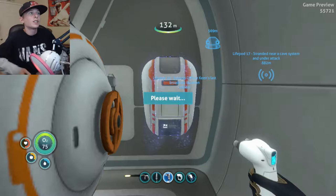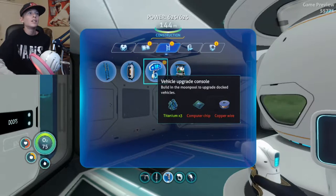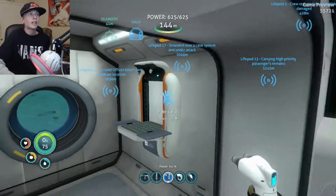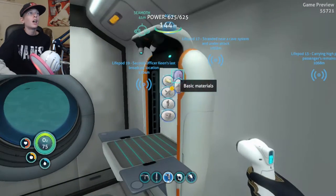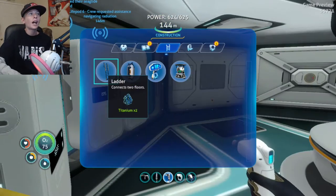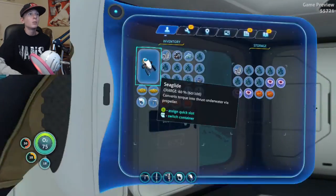Now we got a fabricator! I'm gonna go ahead and save. There's one thing I was going to build first — we need a computer chip, which sadly I don't have enough gold for. I think I have enough to make some copper wire — yes I do. Let's go ahead and do that. Now all I need is a computer chip, but I don't have any gold on me.